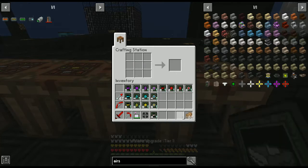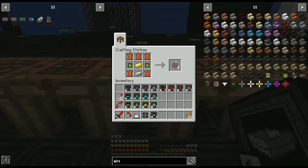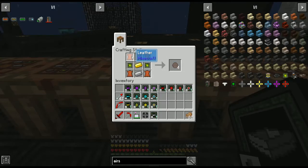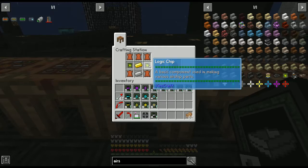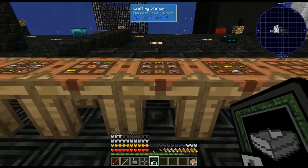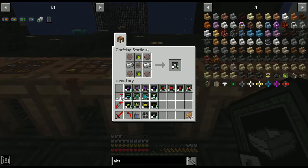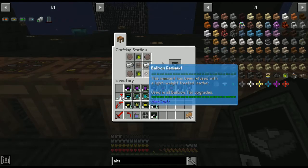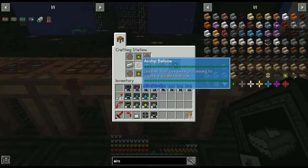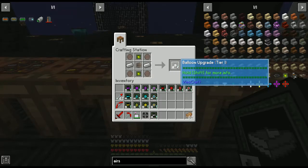Next we need balloon remnants: three leather on top, two logic chips on either side, a gold ingot, two leather on the bottom corners, and an iron ingot. Since the recipe makes four, put all four in the corners, two iron ingots, a logic chip top and bottom, and the airship balloon in the middle. That makes our balloon upgrade tier one.